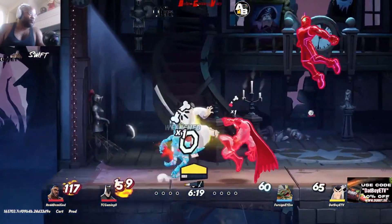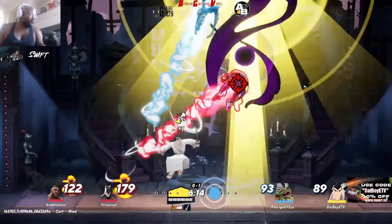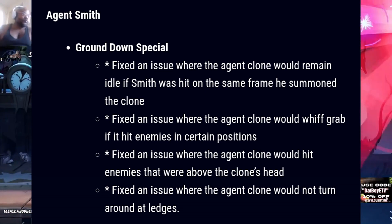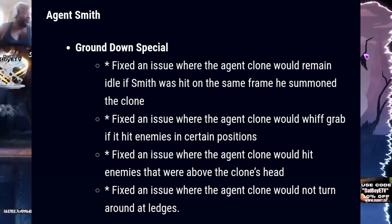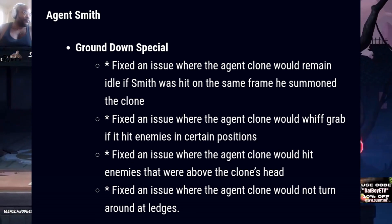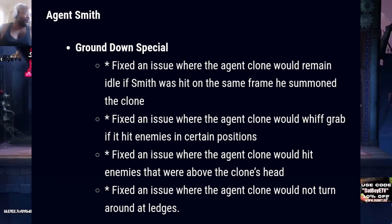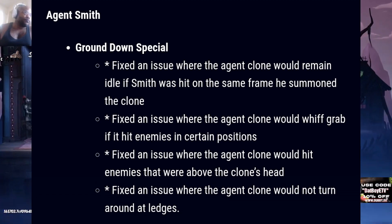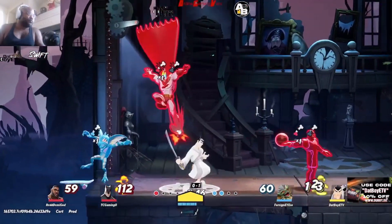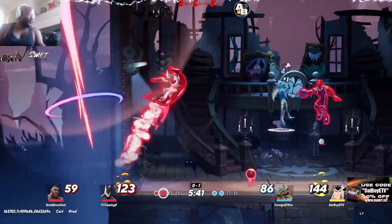First up we got Agent Smith. For his ground down special: they fixed an issue where the agent clone would remain idle if Smith was hit on the same frame he summoned the clone. They fixed issues where the agent clone would grab hit enemies in certain positions, would hit enemies above the clone's head, and would not turn around at ledges. Big changes to his clone, so Agent Smith players should be happy about that.